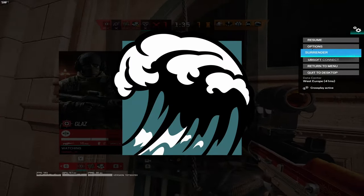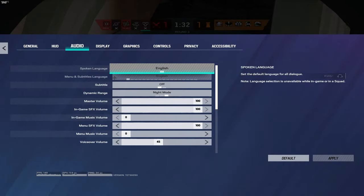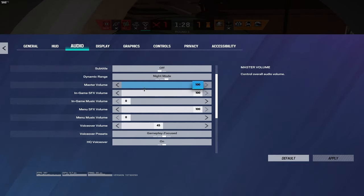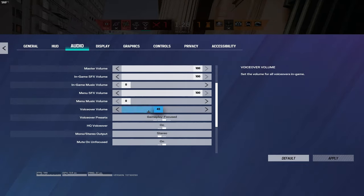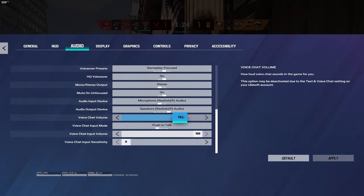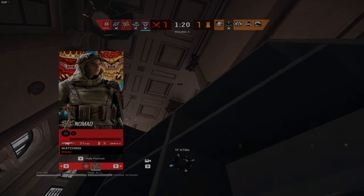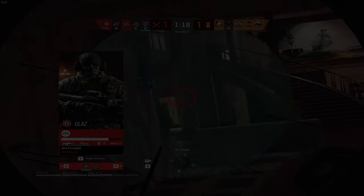And finally, for Tubarão, you should be running the horizontal grip on the DMR and the MPX. The MPX has low recoil, and the DMR is just a tap-fire machine. If you did enjoy this video, please like and subscribe. Go follow my Twitch, Twitter and TikTok. Thank you guys for the support, and I'll see you guys next week.